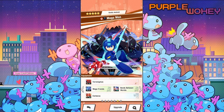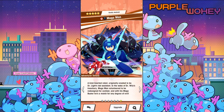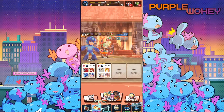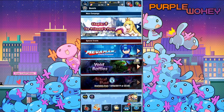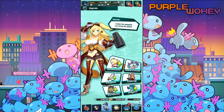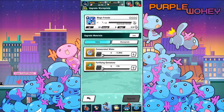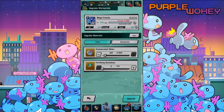These are the two wyrmprints I have: Mega Friends and Bonds Beyond Worlds. I don't know what prints you should use for Mega Man, because Mega Man is weird — he's extremely weird — and I'm going to show you why I think he's so weird once we actually get into playing him for a bit.